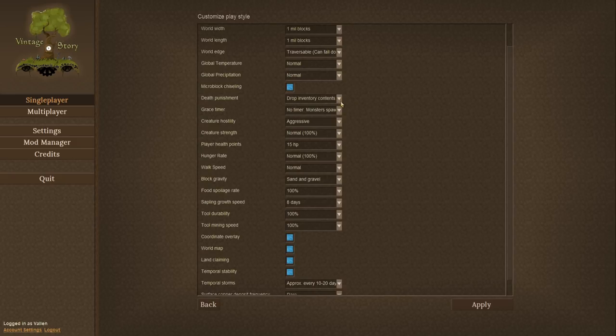Death punishment: you drop all your inventory on death, but your stuff is still there — you can go back and get it, provided it doesn't despawn. Grace timer: no timer. Monsters spawn: rather than ten days before monsters appear, we're going to have monsters spawn right away. It's going to be a little more dangerous, so you guys can see what it's like when they start showing up.